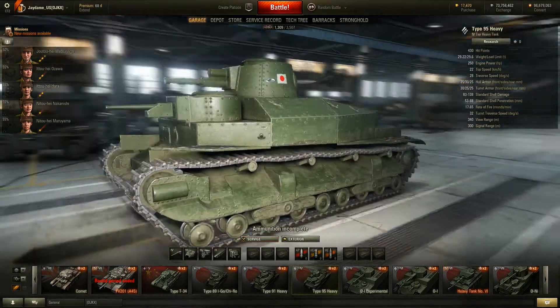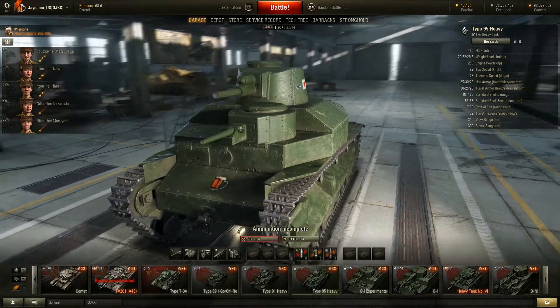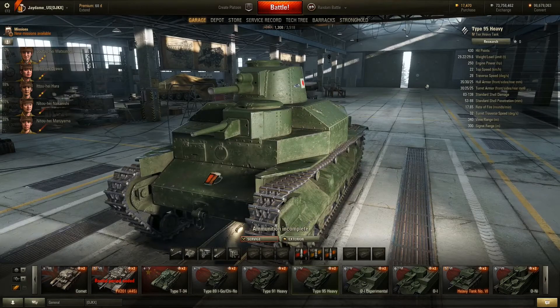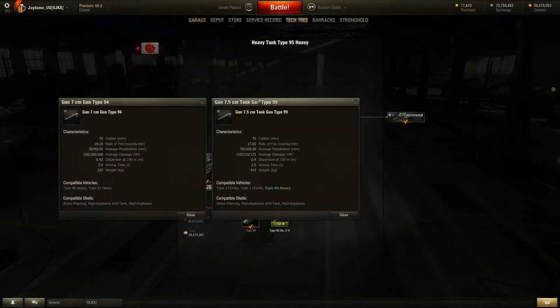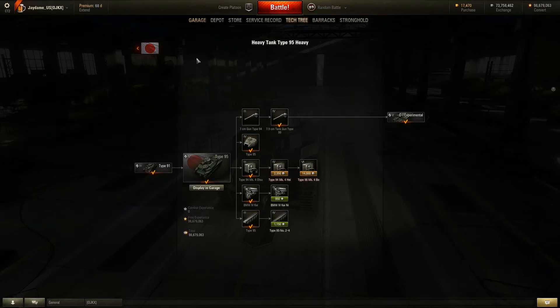Tier 4: Type 95 Heavy. It has 2 turrets. It's like a 37mm or 47mm or something. It weighs 30 tons and it's horribly slow, though it has a better traverse speed. Guns: you get the same 7cm from the Type 91 and a 75mm from the Chi-He, which takes HEAT for some reason. There's also a BMW engine. The 75mm has 70 pen, 110 damage, good rate of fire, and decent accuracy. Not very exciting overall.